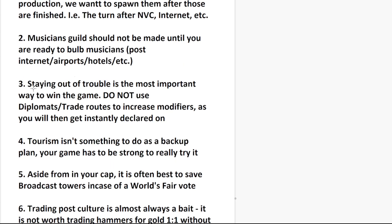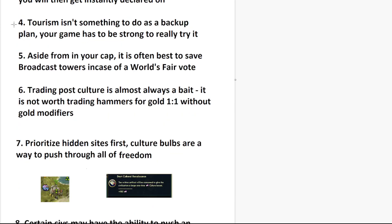Staying out of trouble is the most important part. Do not use diplomats or trade routes to increase modifiers. For tall tourism, this is just a way to get people mad. If you use a diplomat, people are going to instantly declare war on you and your whole game plan is ruined. You have to try to limit the amount of interactions you have with players. Tourism isn't something to do as a backup plan — your game has to be strong to even really try it. You have to kind of go into it in medieval era thinking 'tourism is something I'm definitely considering,' and then by Renaissance you decide what you want to do.